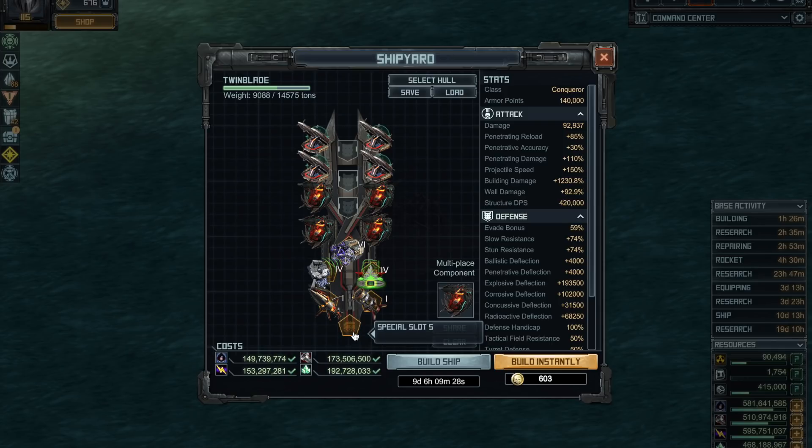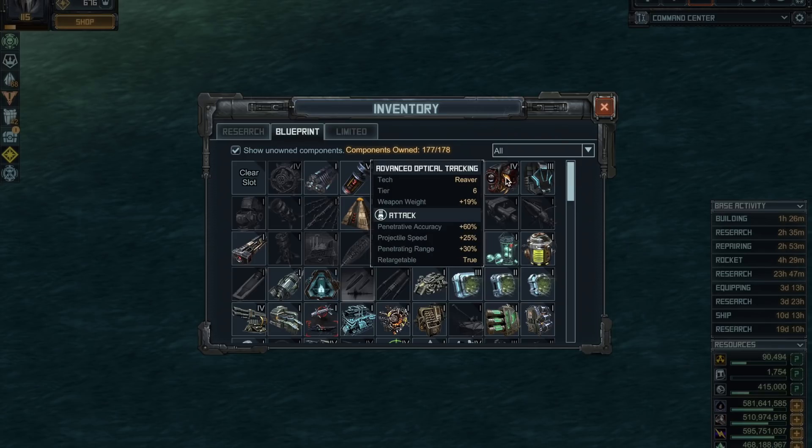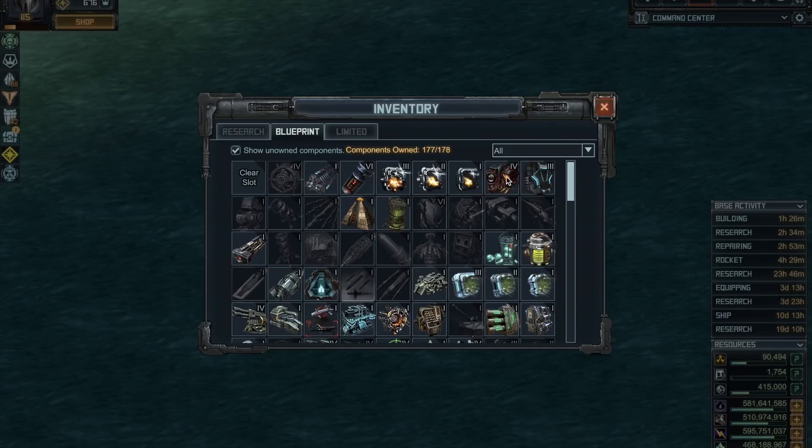Now all you need is an extra special for range, and here's where it gets tricky — it comes down to personal preference. There are about four options to give you the 30 percent missile range you need. One of them is the Advanced Optical Tracking, which gives you accuracy, even more projectile speed, and the range you need. But if you're going to hit bases, accuracy isn't as important — that special was created for Phoenix fighting drones with high evade, so it's not really for base hitting.